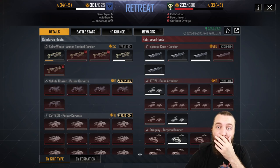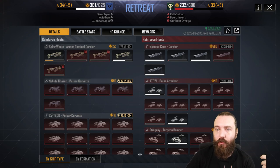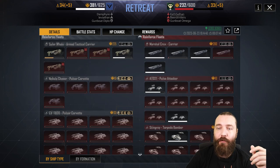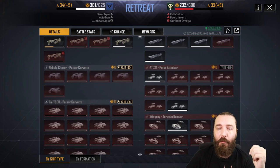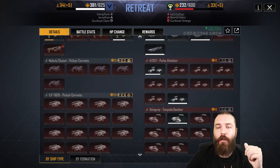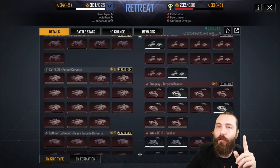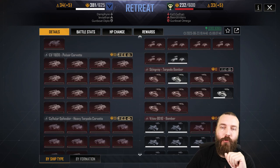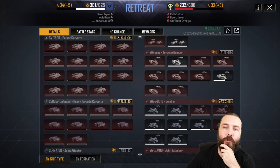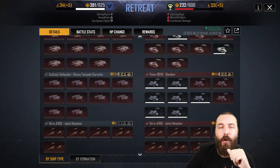Here we can see I've got five Solar Whales — three of them unfortunately perished. You can see the rest of my setup: Nebula Chaser Pulse, CVT-800s, Sailor Defenders, a few Strix, my Vetus Bs on air, my Mistral, four ST-59s, and four Connemara Chaos. I'm running the Connemara because I don't actually own Callisto Heavy Torp — if you have Cali HT, I would run them over the Connemara, as I think they'd do better in most situations.